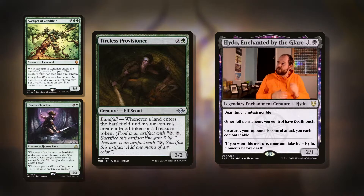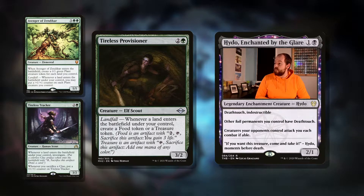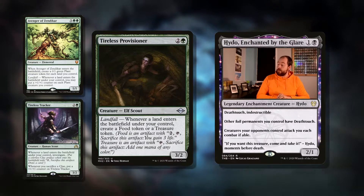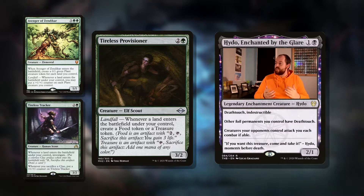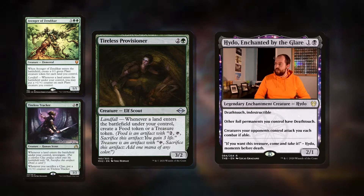That leads me on to something like Tireless Provisions — three mana for a 3/2. Whenever a land enters the battlefield under your control, create a food token or a treasure token. The treasure is what we're after, because you can tap and sacrifice it to add one mana of any colour. Again, it's rebuying some of the mana we've lost by using our commander's ability.